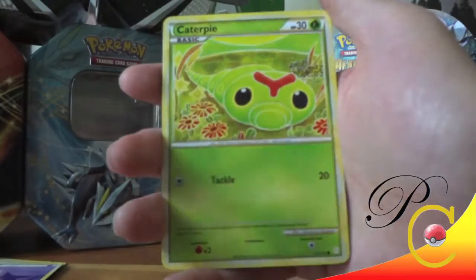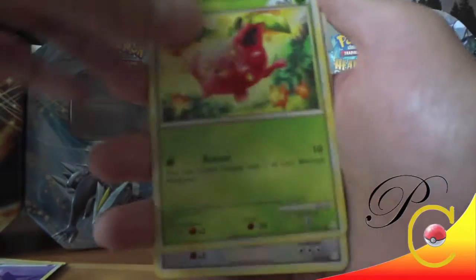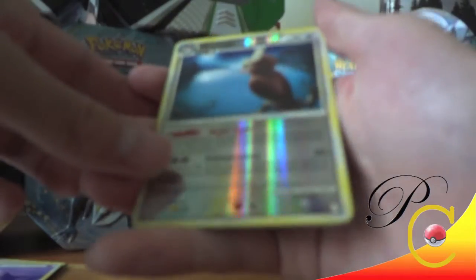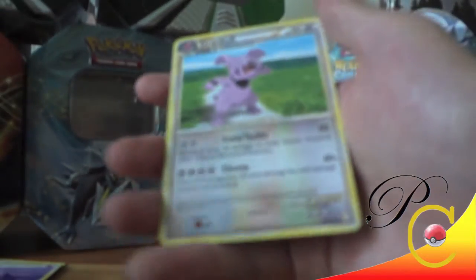Girafarig, Girafarig, Reddiba, Caterpie, Snubble, Hoppip, Blissey, Moomoo Milk, Flaffy, Noctowl Reverse — that's rare, awesome — and a Granbull.